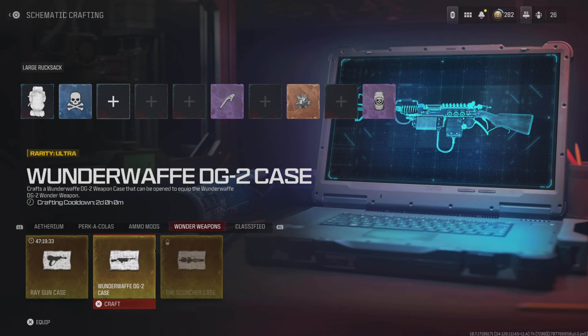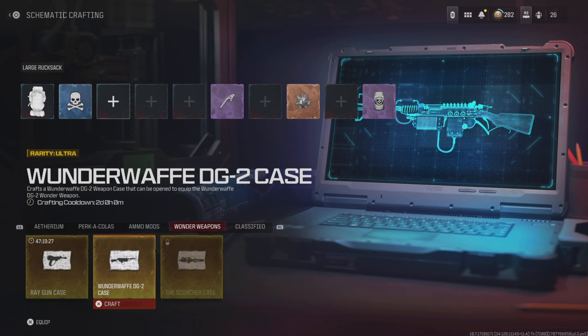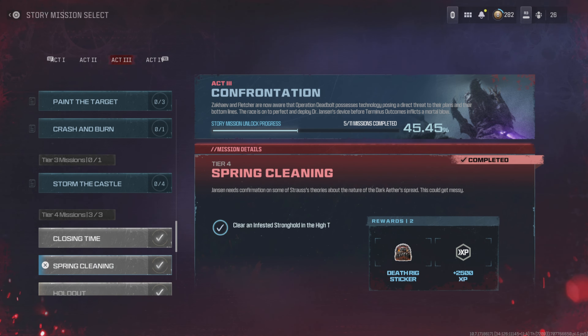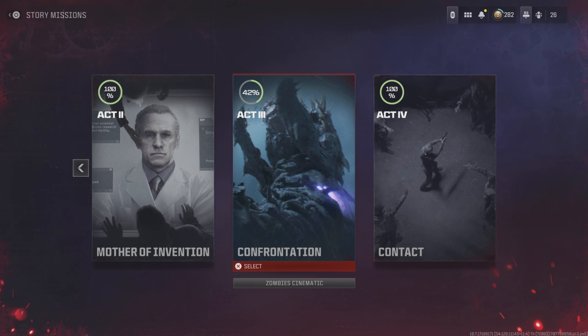Here is the Wonder Waffle DG2 schematic — we already had the Ray Gun. Now let me show you exactly where to find the mission. Once you go to the Act 3 missions, go all the way down to where it says Hold Out. You'll see right there it says: complete an Outlast contract, eliminate 50 zombies inside the corrupted zone, and then extract.